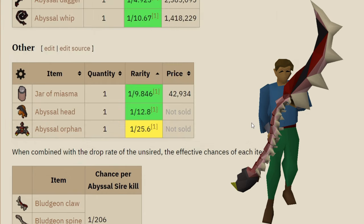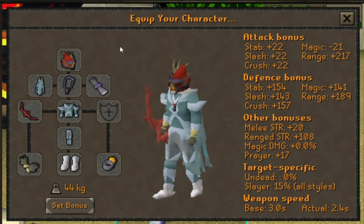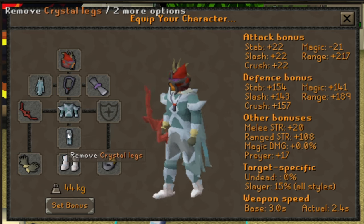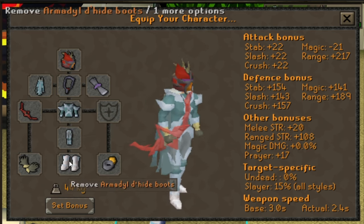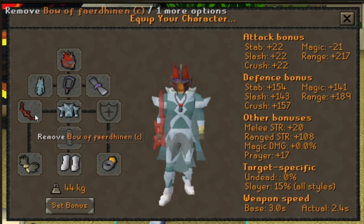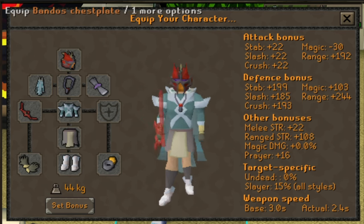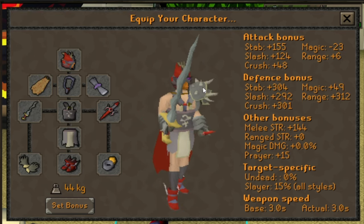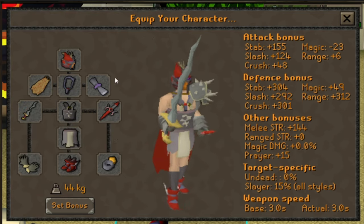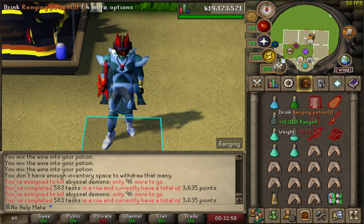For gear, I start with the Slayer Helmet and range equipment: the Assembler, Crystal Body and Legs, Armadyl Boots, Rada's Blessing, the Fury, Ava's Ferret Dawn, Barrows Gloves, and the Ring of Suffering. For my melee switch, where I do most of the damage, I've got the Fire Cape, Osmumten's Fang, Bandos armour, the Dragon Defender, and Primordial Boots.